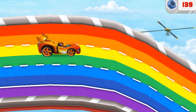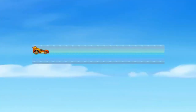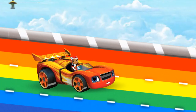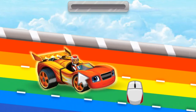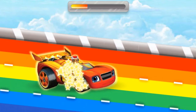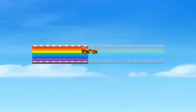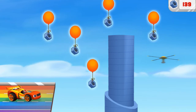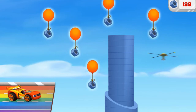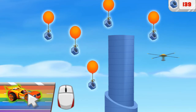Wow! Look at all of the bolts we collected! There's Swoops' rotor! I think we can grab that rotor if we use Blazing Speed! Click on this to activate Blazing Speed! Let's Blaze! Oh no — the rainbow road ends here and the rotor is stuck on the other side! We need to lasso it with my grappling hook and rope! Let's give it a try!